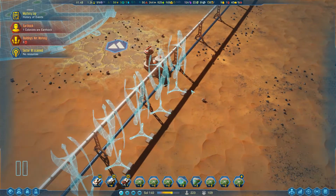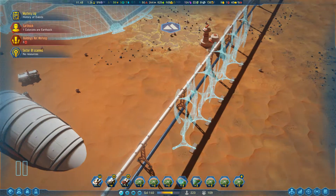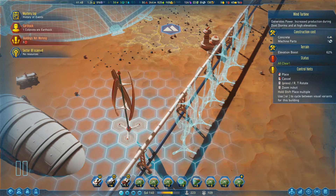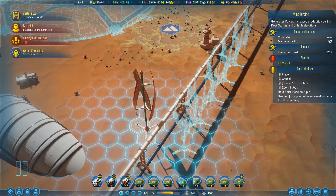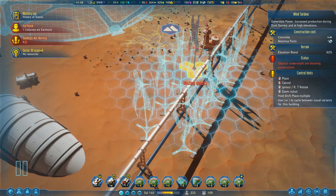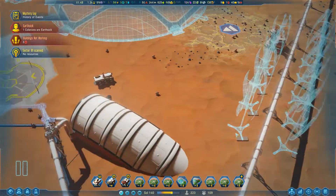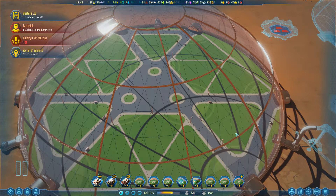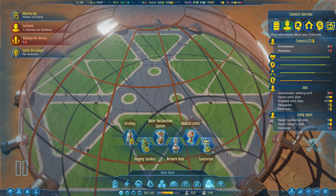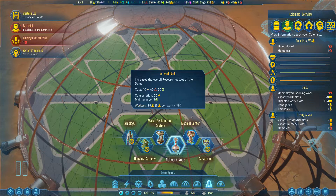We did make some generators over here — not very many, but let's actually double down on that. Give me some here. It's not a whole lot, but it should help. What spire do we want? Probably want a spire, right? Oh yeah, the network node — that's probably not a bad idea.